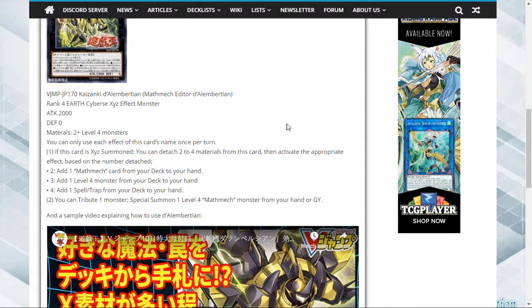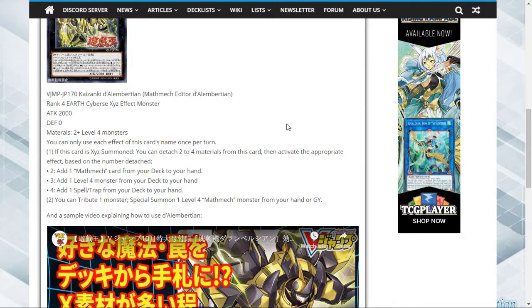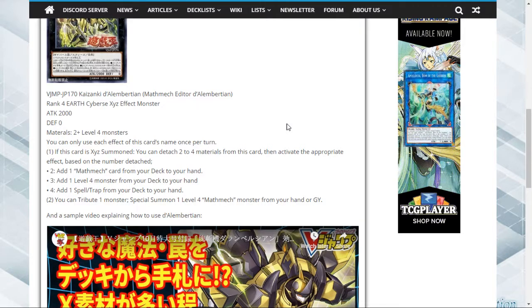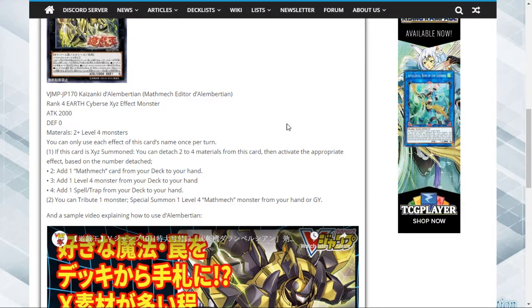Getting four materials under this card isn't that hard in this day and age of Yugioh. With the Clown Blade engine and Hat Tricker not being a once-per-turn for special summoning, once you get two monsters out you can just keep special summoning. Then you can get that fourth effect and grab something like Brilliant Fusion or any spell or trap card crucial to your game plan and just go off from there.